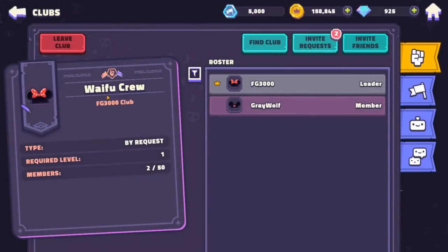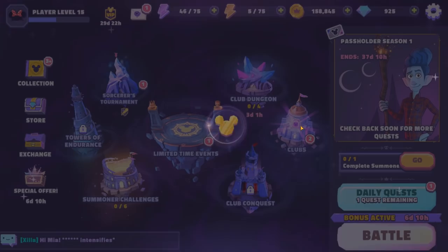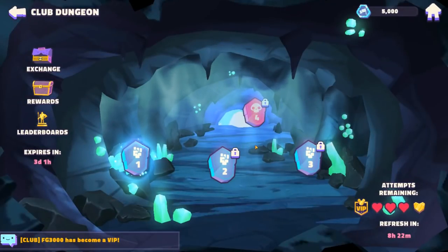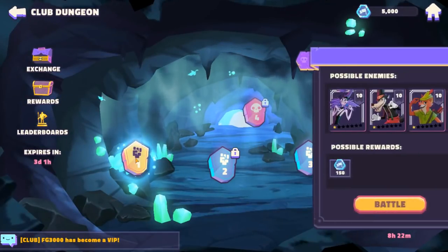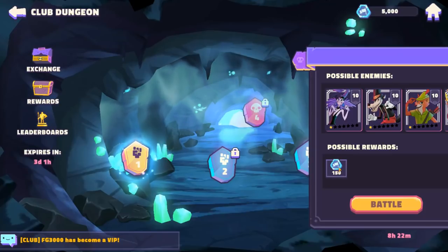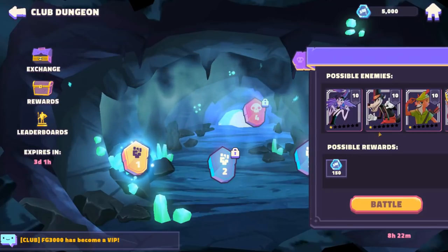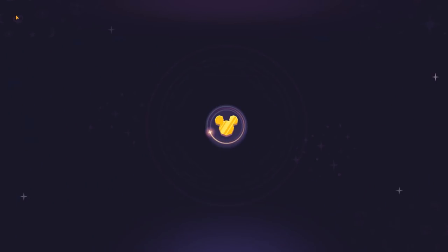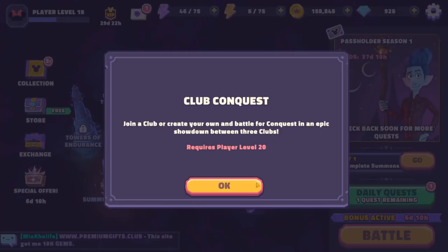Let's jump over to the guild function. I did make a guild — Waifu Crew — representing, a 50-member guild. If you want to join, it's up and running. With guilds, you unlock what they call clubs, and there's a club dungeon here — basically another way to get currency that you can use in the guild shop. There are lots of different upgrade materials and character fragments you can buy via these tokens.